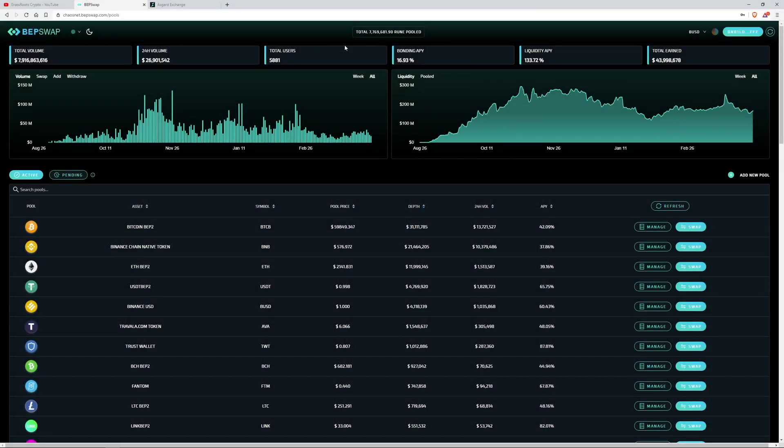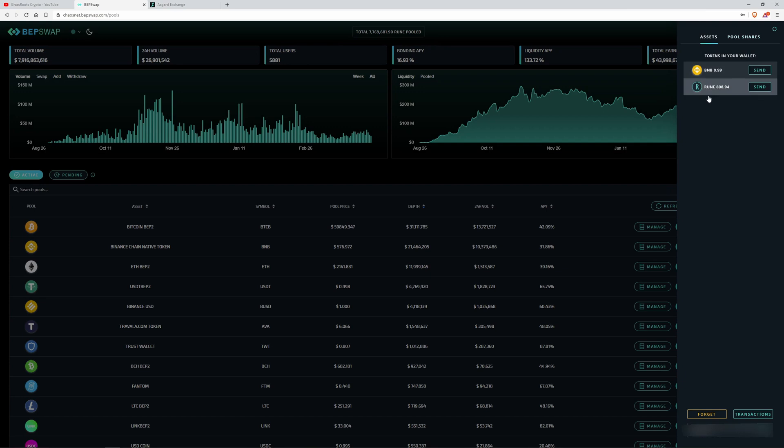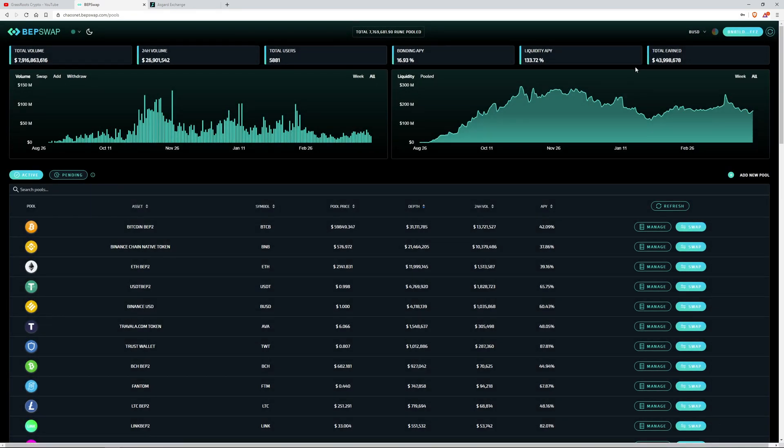I have BepSwap here with some funds on it. These are real funds — about 800 RUNE and a little bit of BNB. The situation is I've withdrawn from my BNB and RUNE pool, and now I want to move over to Multi-Chain ChaosNet. You'll see a Medium article out tomorrow. You don't necessarily need to run and provide liquidity straight away. BepSwap is going to be around for a while, and there might be some teething issues, so don't be in a massive rush. Do read the Medium article coming out tomorrow that explains all the information.